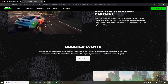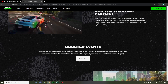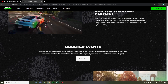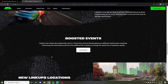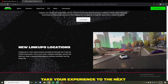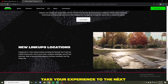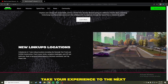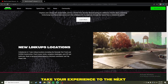And then boosted events — playlists and link ups will unexpectedly for a limited time become boosted, giving you an additional reward when completing. Turbocharge your bank balance and earn additional XP to propel through the Speed Pass. New link up locations — collaborate in seven link up locations, including Kennedy's headstrike and the grip destruction. Push to your limits, complete challenges, earn XP and build your bank, and can be immortalized as a main contributor with the top player title.